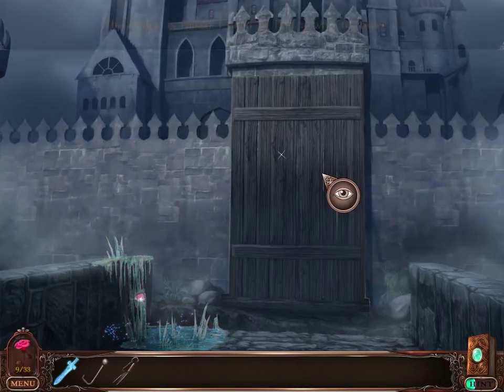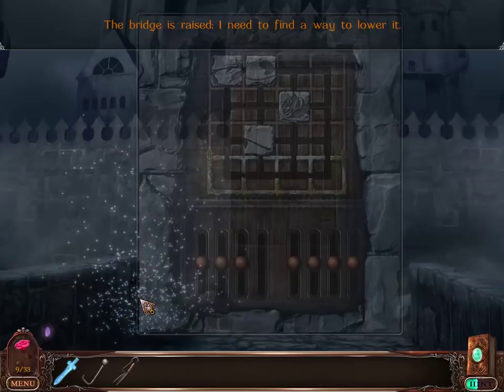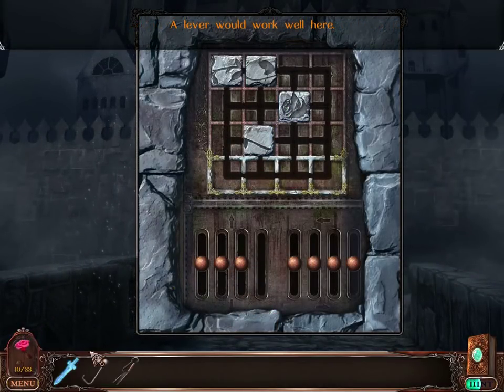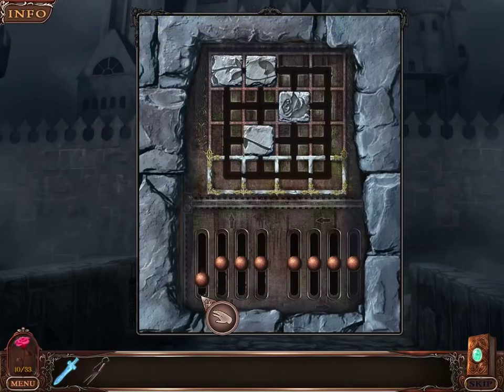This looks like the castle. The bridge is raised, though. I need to find some sort of way to lower it from the outside. A few levers would work well here. I've got a lever. Pull the four levers to assemble the tiles in the four cells.